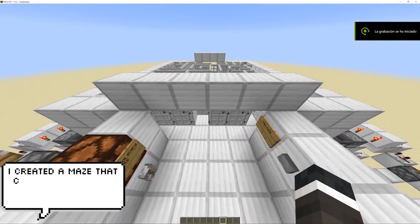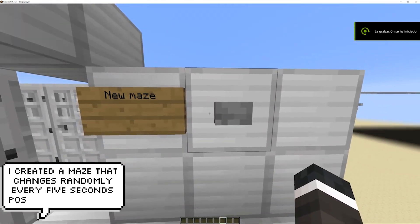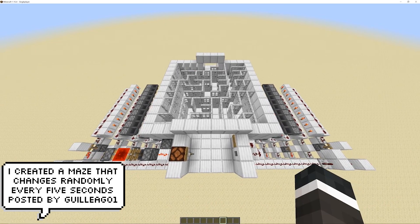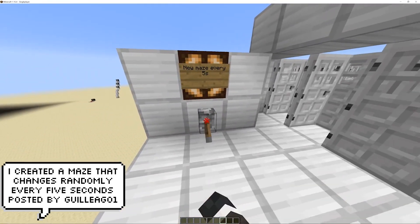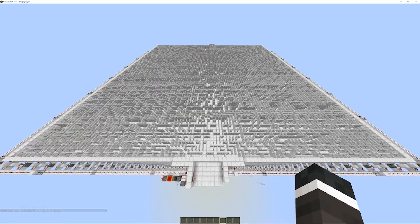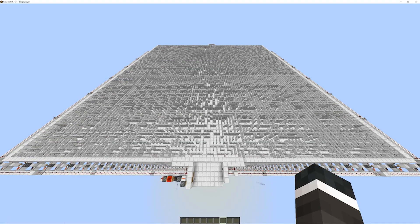This next clip is pretty cool. Every 5 seconds, a new maze is generated randomly, meaning you'll never do the same maze twice. I would love to see this in some kind of Minecraft server lobby — it'd be so entertaining. Imagine getting a rank at the end of it where you can only play survival mode if you complete the maze. The server would only have like one person, and that'd be the admin.